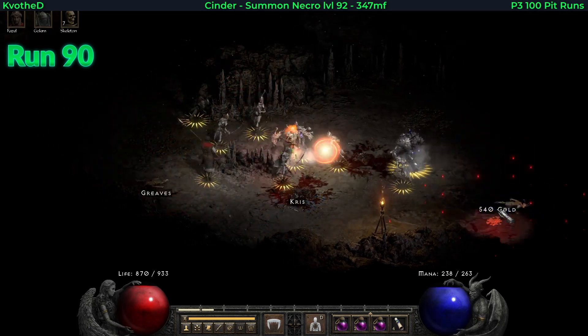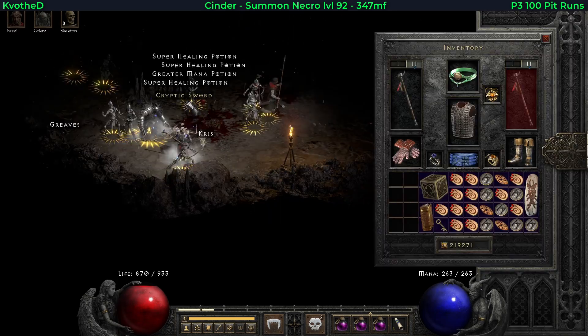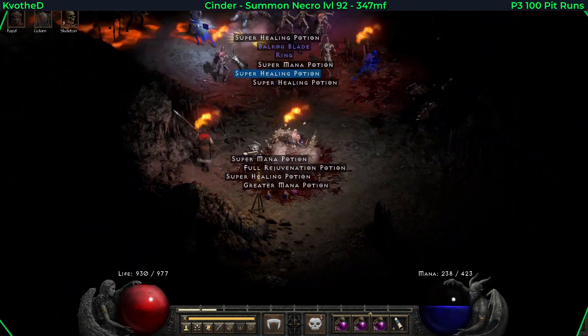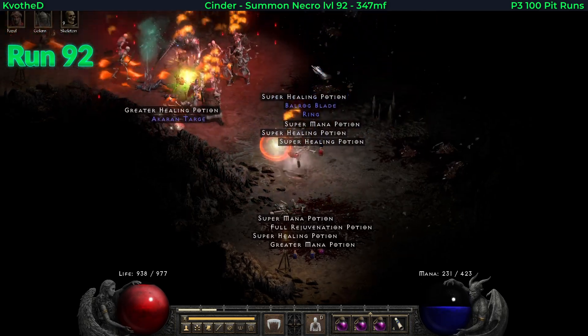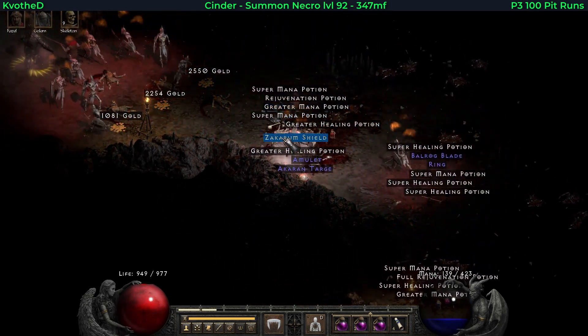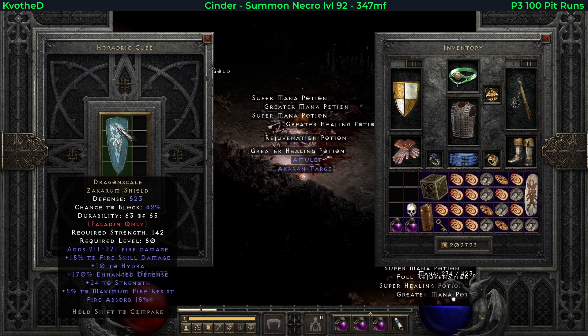The last 10 runs were probably one of the best ones. First of all I get another TC 84 unique — that is a cryptic sword, that is Frostwind. Just two runs after I get another TC 84 unique. This time it is a Zakarum shield — let's check it out — that is Dragon Scale.